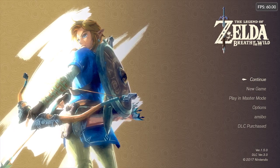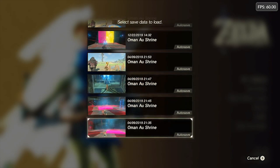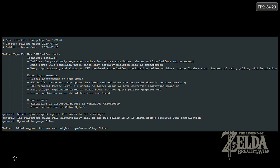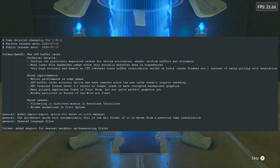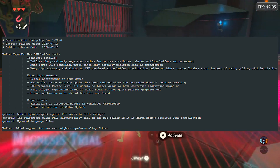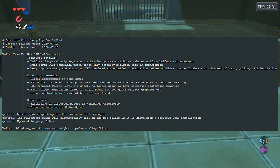Now some big news. CEMU 1.20.0 has just been released to Patreons just a few days ago, and the changes here are really amazing. The main feature here is a new GPU buffer cache. With this new implementation, there are many things that have been improved, tweaked, and fixed. Mainly, there will be better performance in some games, as well as fixed crashes in Donkey Kong Country Tropical Freeze, specifically Level 2-1. They also fixed Sonic Boom's graphics where polygons would be all over the place, though as they described it, it is not perfect. They also fixed broken particles in Breath of the Wild.